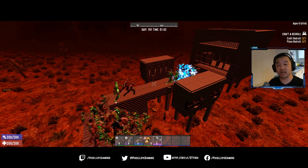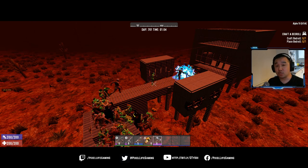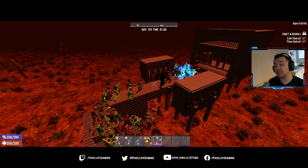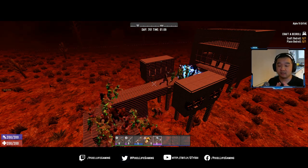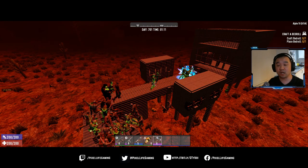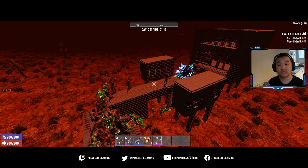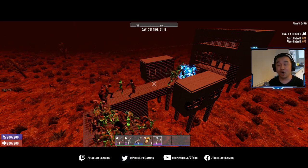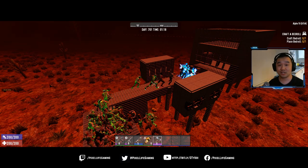So guys, if you want to use this design go ahead - but again, this is not the final design you must use. I'm just giving you the information I've learned and discovered myself. The wedge tips I discovered before Alpha 18 and have basically transferred over to Alpha 19. Go ham guys - I'd love to see your base designs. My Discord link is in the description below. I also stream on Twitch at twitch.tv/PixelLifeGaming - come say hi and show me your base designs. I hope you enjoyed this video, please hit that subscribe button and bell for the next video. Peace.